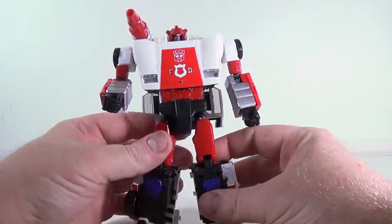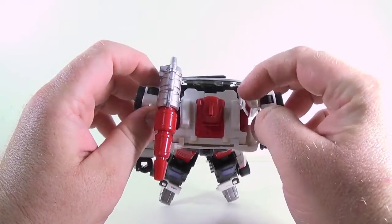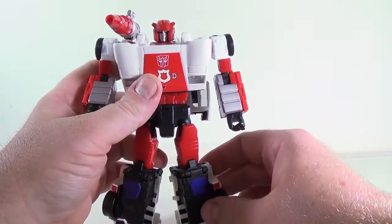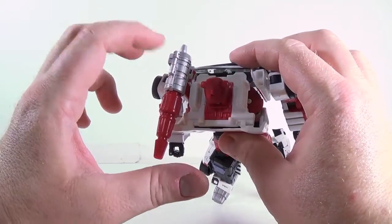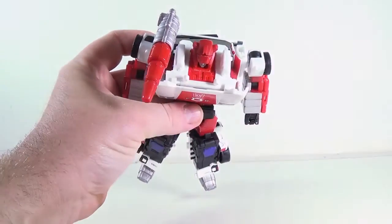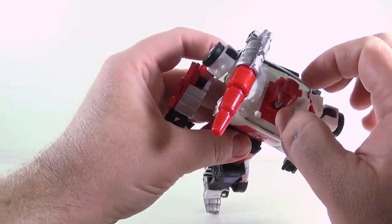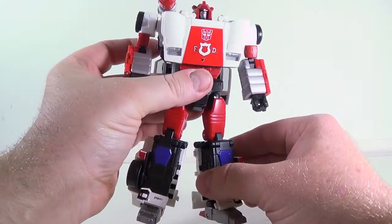The shoulder pieces sit at an angle — they're supposed to sit straight against the body, but they have a tendency to angle out, which means the gun doesn't sit straight with his body. It's a minor thing. Also, the chest piece doesn't peg in quite as tightly as Sideswipe's, and there's a slight gap in his head. It was worse when I got it; shaving down some material is getting it tighter.